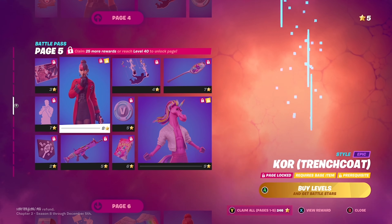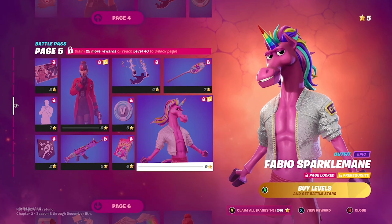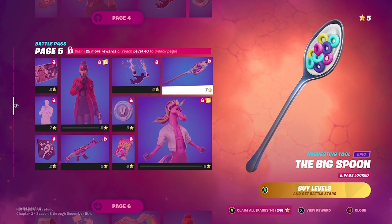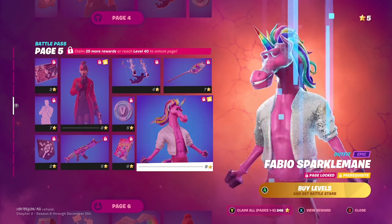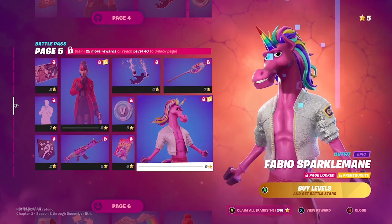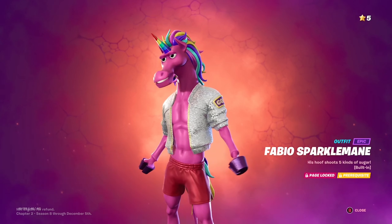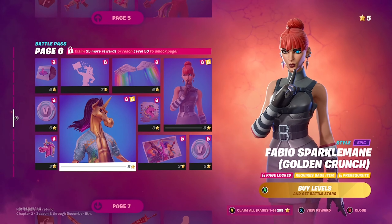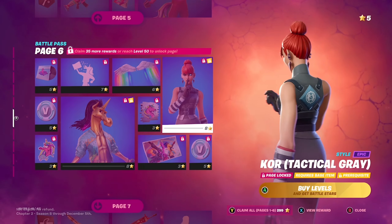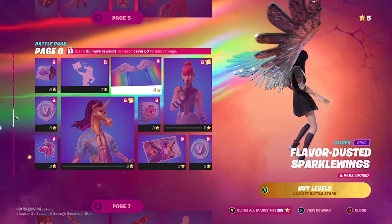Then you get a trench coat version of Core, and then you get this weird skin — Fabio Sparkle Mane. Like, what the heck, what is this? Okay, and then you can unlock a golden style and another style for the Core skin. You get these — oh, it makes music when you have to climb!